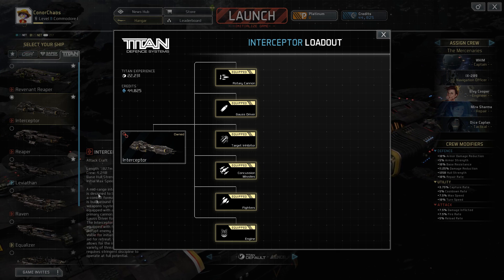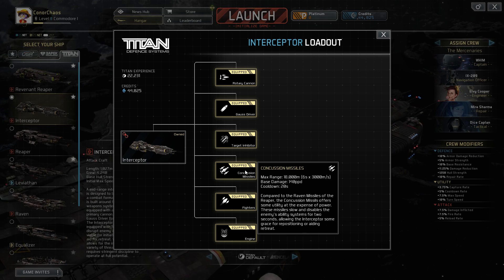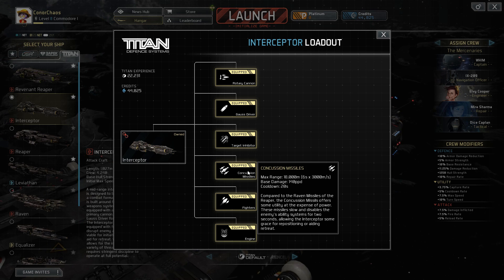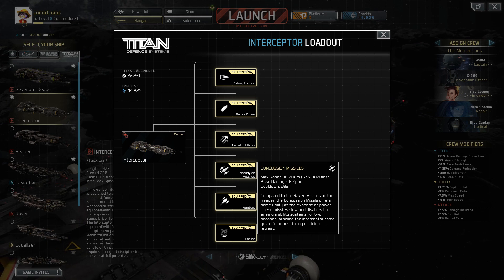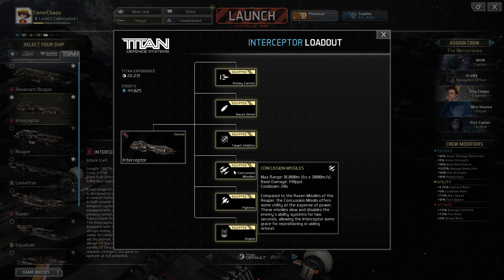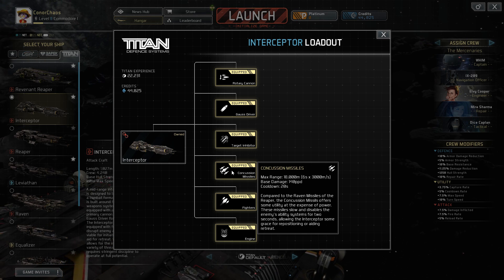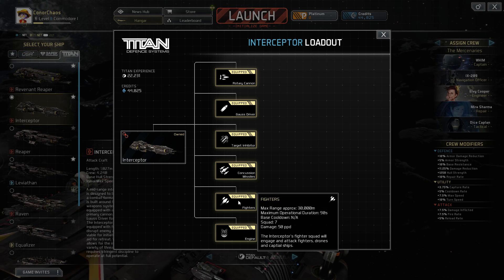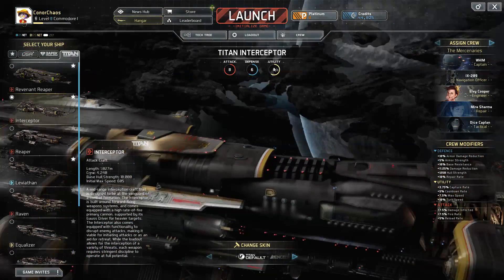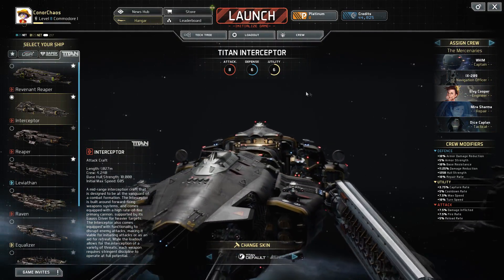The Concussion Missiles slow and disable the enemy's ability systems for two seconds, and have a really short cooldown. So just keep these things firing at whatever target you're attacking and you'll do well. Fighters are also nice to have as a squadron.